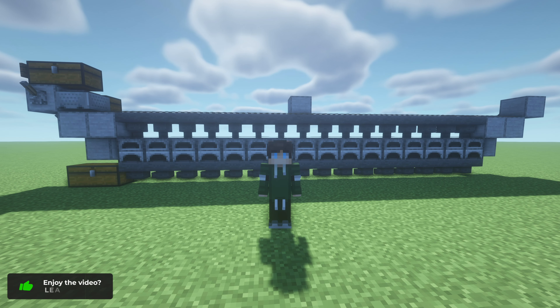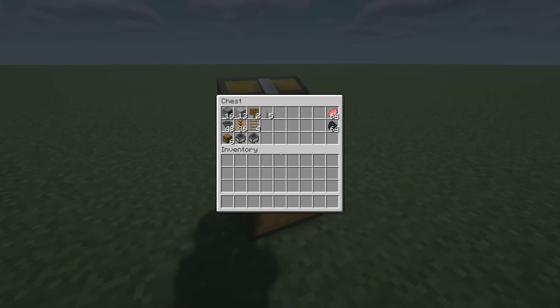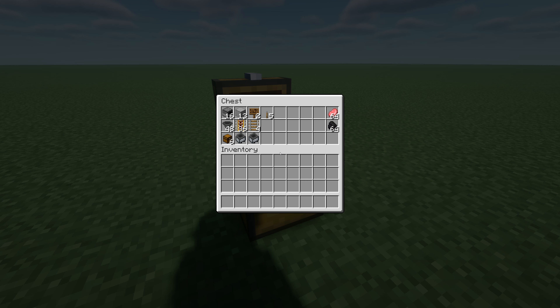Let's go ahead and take a look at what's actually going to be needed for this specific build. Everything that you guys are going to need is right here in this chest. You guys can use whatever building block you want — it doesn't necessarily need to be smooth stone — but everything else is highly recommended. Obviously you have the stuff we're going to be cooking and the fuel we're going to be using. You can use whatever fuel source you want, and you can smelt whatever you want. You could also use smokers or blast furnaces instead of furnaces, depending on your specific needs.